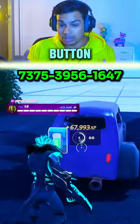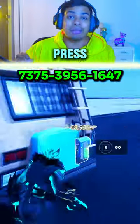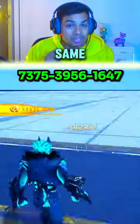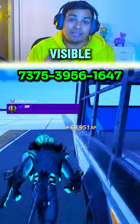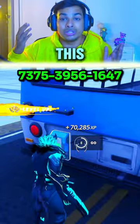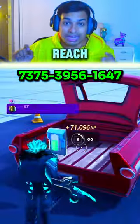Go to the back of the purple car and press the button. Once done, go to the RV and press the button in the front, then press the visible button at the back. Do the same at the bus — press the invisible button and the visible button at the back. Repeat this with the red truck and a few other vehicles.